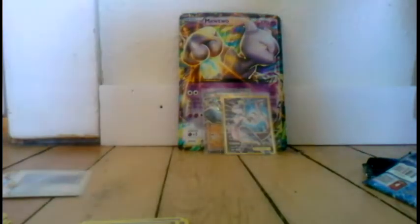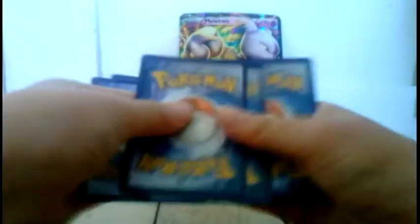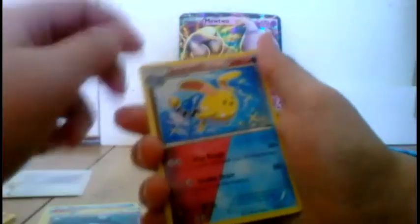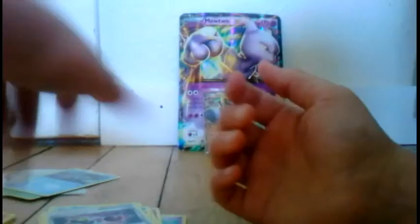But guys, it's a Full Art Mewtwo EX — sadly, not a Charizard. But Xerneas Break pack can bring us a Sycamore here. Oh, that opened real easy. Drifloon, Azumarill. Oh, we got Evolution. Special Charge. There's a Holo Paras. And a Gastrodon — Non-Holo Rare.